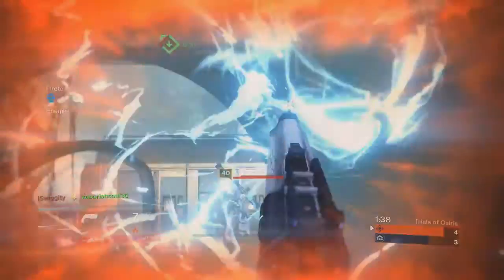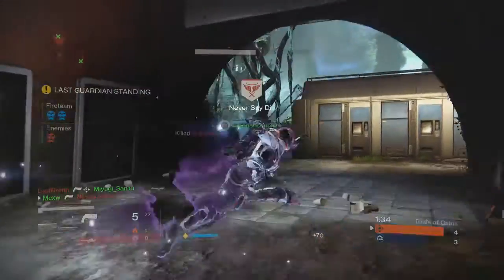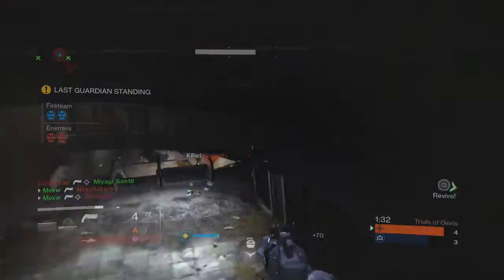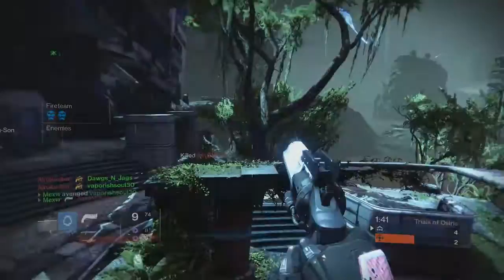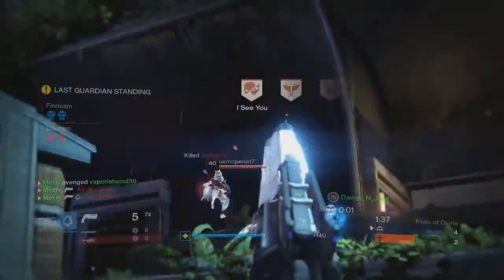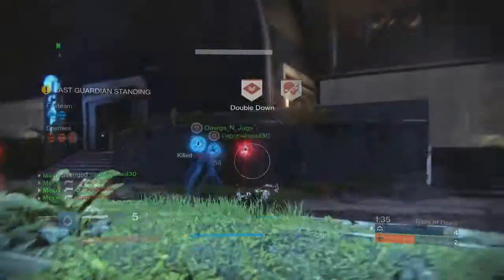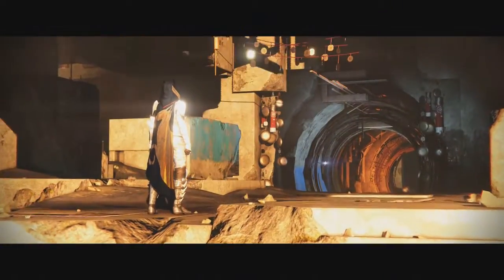Here's me on Trials - this isn't the run that I went flawless on, but this was like a card before. I pop those two, come up behind the guy who melees me, just shoot him - boom, dead with a sniper. Pretty nice. I shoot the Golden Gun three times, get him again with the last shot, triple headshot that guy, and then triple shot that guy with Luck in the Chamber - a nice three-piece with the Hawkmoon.